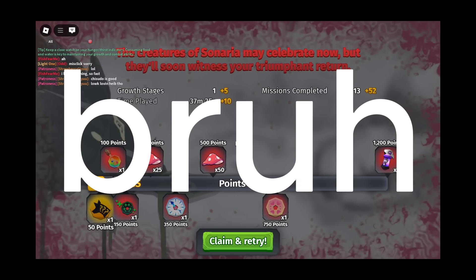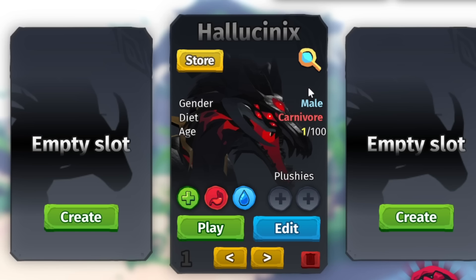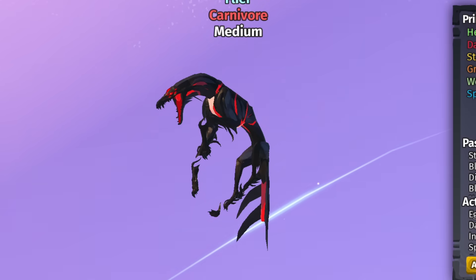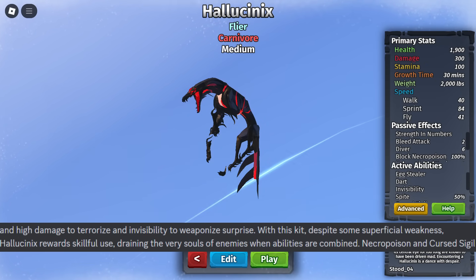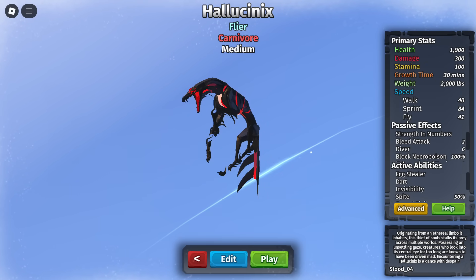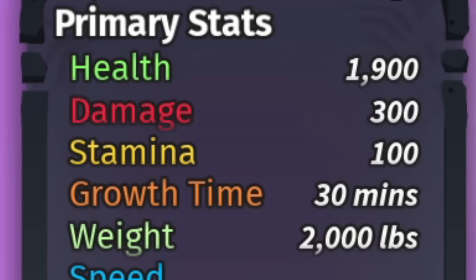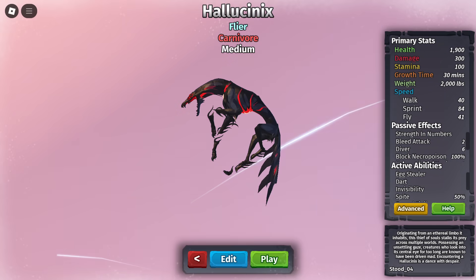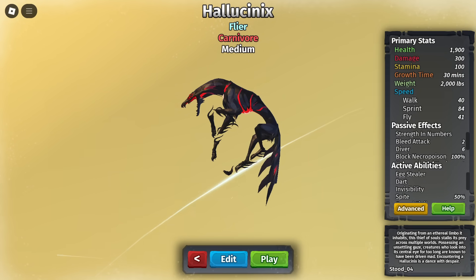Ladies and gentlemen, the Halocynics is the best creature in Creatures of Scenario PvP-wise and everything else — this thing is fun as heck. There's only one catch: the new Halocynics is like a reward for skillful people. If you know how to PvP, you can kill anything with it easily, because it's a glass cannon — very low HP, low weight. If you don't know how to avoid getting hit, you'll basically die in like three hits.